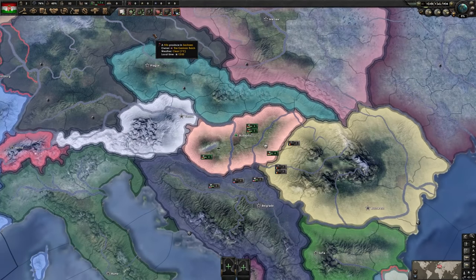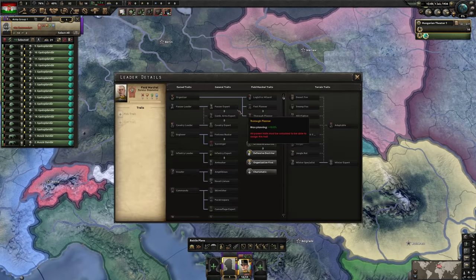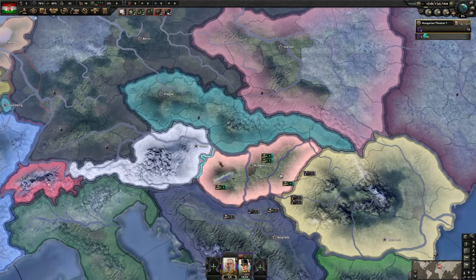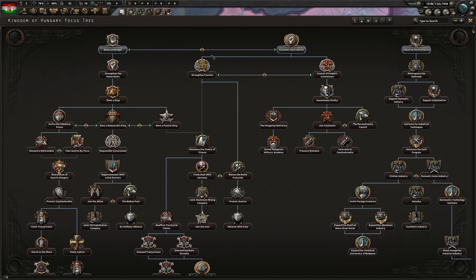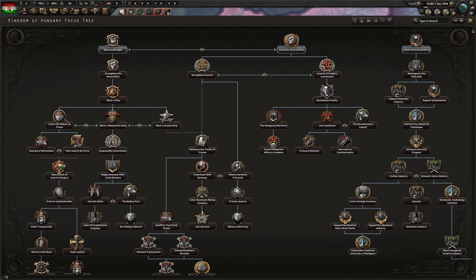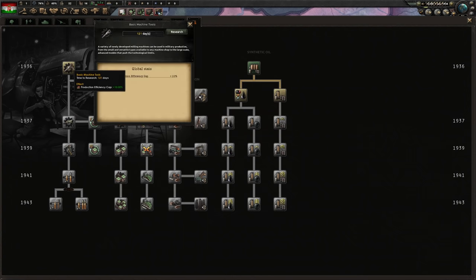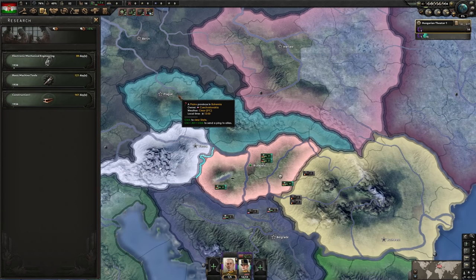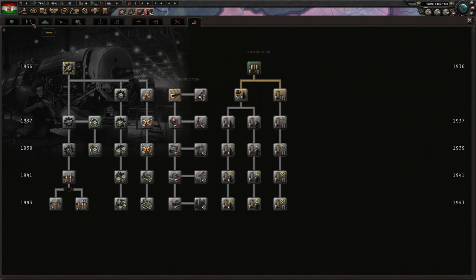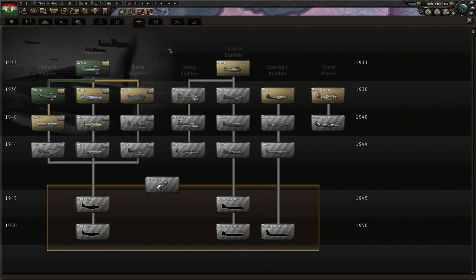Hungary: no manpower, a half-strength army. Army organization doesn't really matter. You'll get better field marshals and some good generals along the way. I just parked my boys on the Austrian border. As for focuses, we will be rushing all the way down to Invite the Habsburg Prince — balanced budget all the way down to the Habsburg Prince. For research, we'll start with the basics of engineering and production construction.